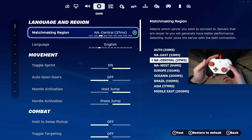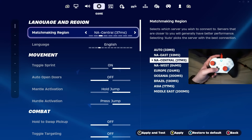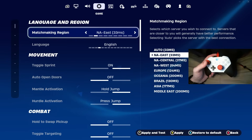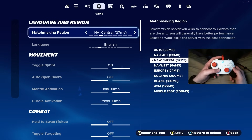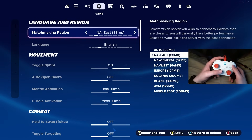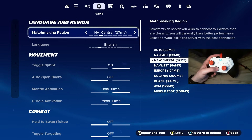Now we're moving over to our game settings. For your matchmaking region, make sure you have this set manually, not on auto. You want to lock in the server you're using and not have it switching between servers. NA East and NA Central are pretty close in ping, but it sometimes fluctuates, and Fortnite can throw you on different servers unexpectedly.